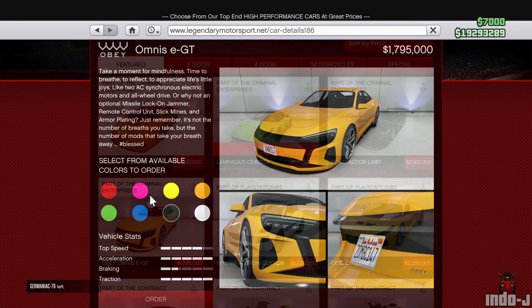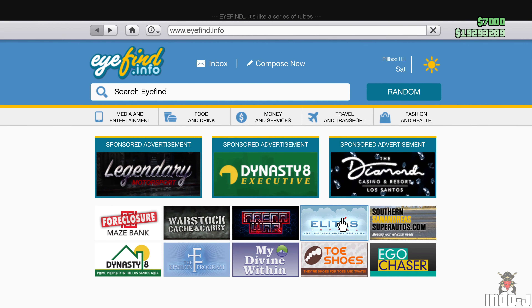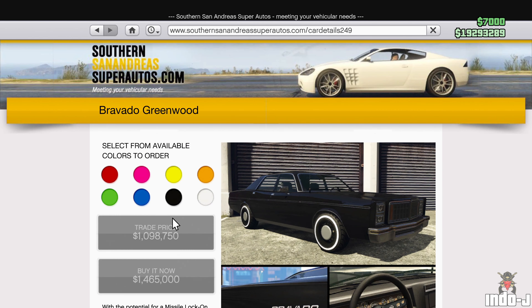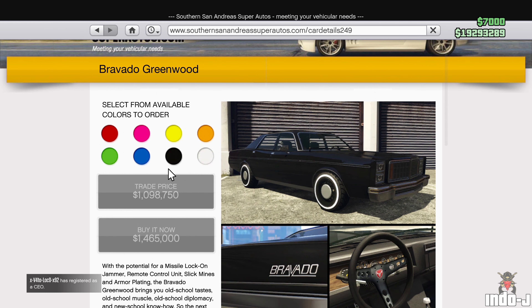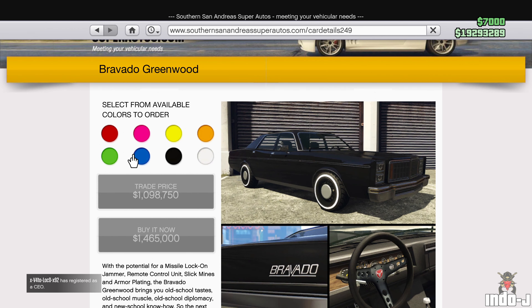There's also the Omnis e GT, which is probably an electric car — also nice. A new car is also out in San Andreas: the Bravado Greenwood. It has a trade price, so you can probably unlock it by doing missions. The buy-now price is 1.4 million.